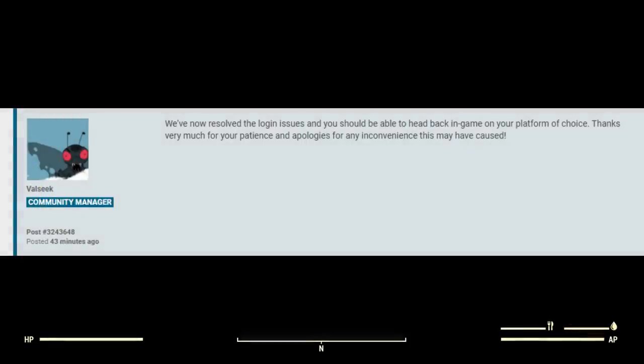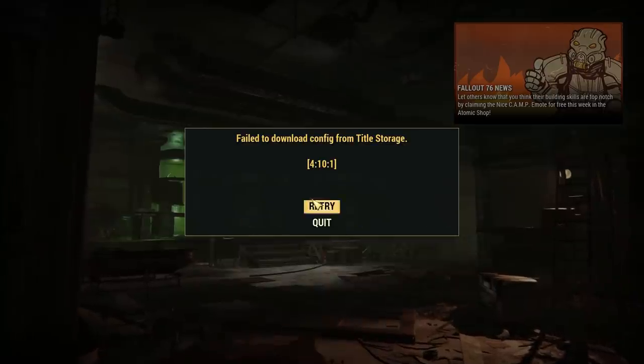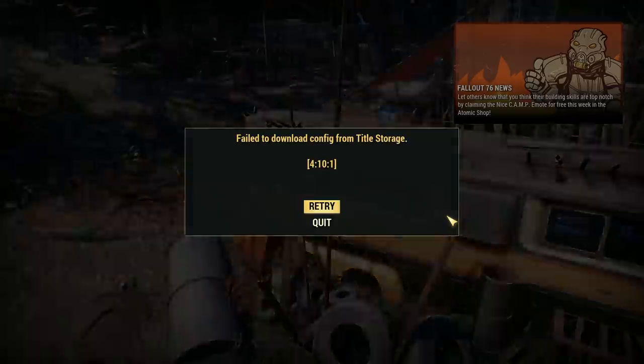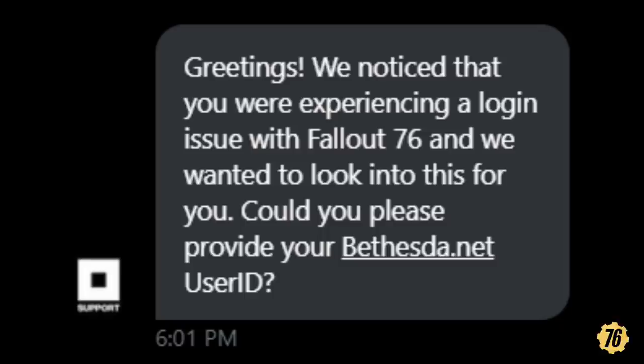It's not clear why logins stopped working so suddenly on a Thursday, especially when Bethesda had said they were going to release a hotfix in a couple of days for the mannequin corrupted data issue. It could be that something went wrong while trying to release a hotfix, or they were experimenting with a bug fix and broke something else. Interestingly, Bethesda support sent me a direct message asking for my user ID, suggesting they initially thought it was an isolated user issue — but it was clearly much bigger than that.